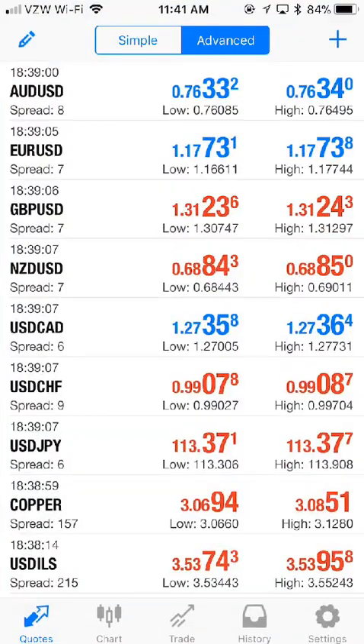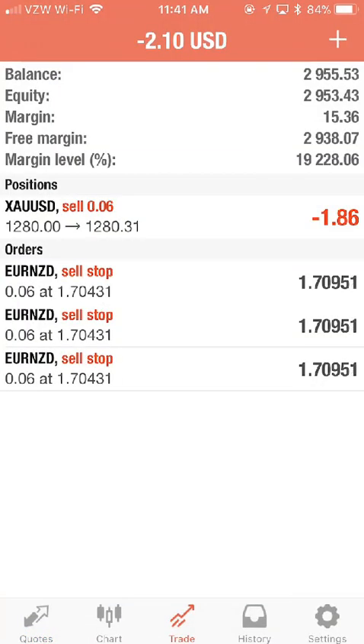So basically what it's saying is — if we go back into the trade, you can see the second one is at a loss, but the first one was profitable: ten dollars. So it's entirely up to you if you want to close this out at a loss, because it looks like it's going in the wrong direction, or ride it out and see if it's going to drop further.